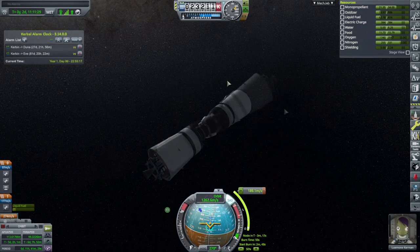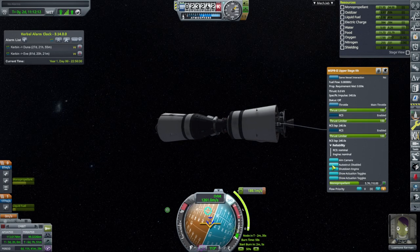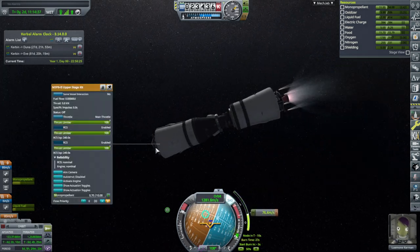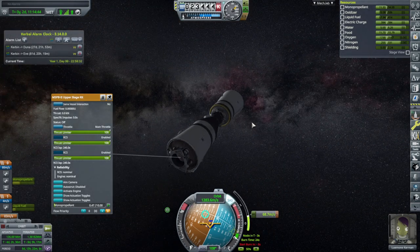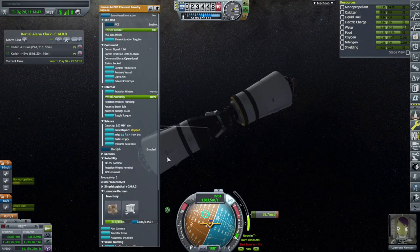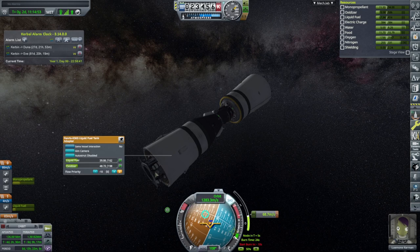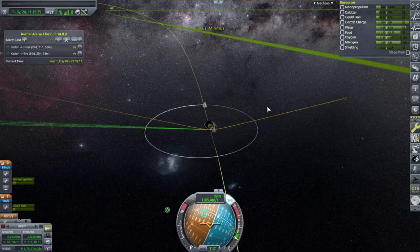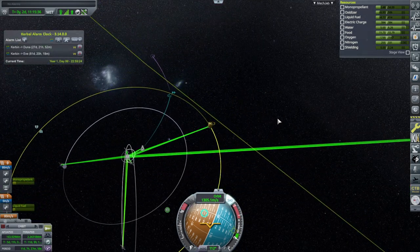I'm going to try to use the RCS in parallel with the main engine. It says 32 meters per second there — that doesn't make me feel any better. It crossfeeds from both sides — I don't want it taking from here. This still has this monopropellant. Let's try flow priority: minus, minus, minus, minus — probably too late now. Good news: we have a path to Minmus. Bad news: I have no idea how much delta-V we have to capture.